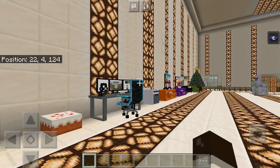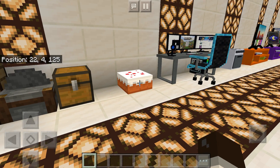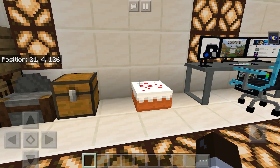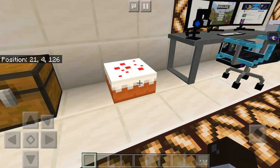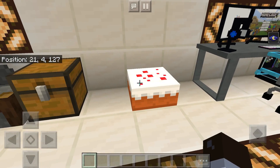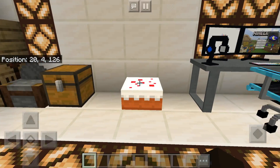Before we get into the main add-on, I just want to tell you exactly what replaces shulker boxes, because when I first started working with this add-on, I had no idea. Anyway, the first thing that the shulker box is replaced with is a cake. I don't know why he did this — it kind of looks like a regular cake, but for some reason, he did that.